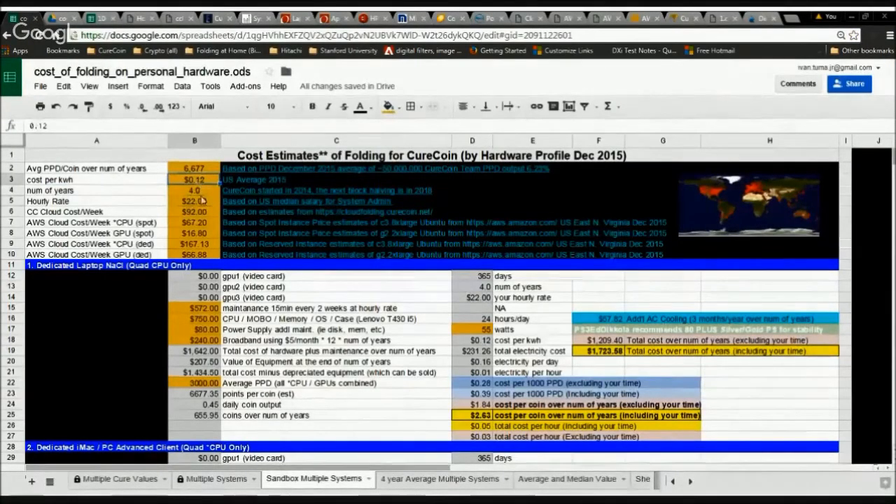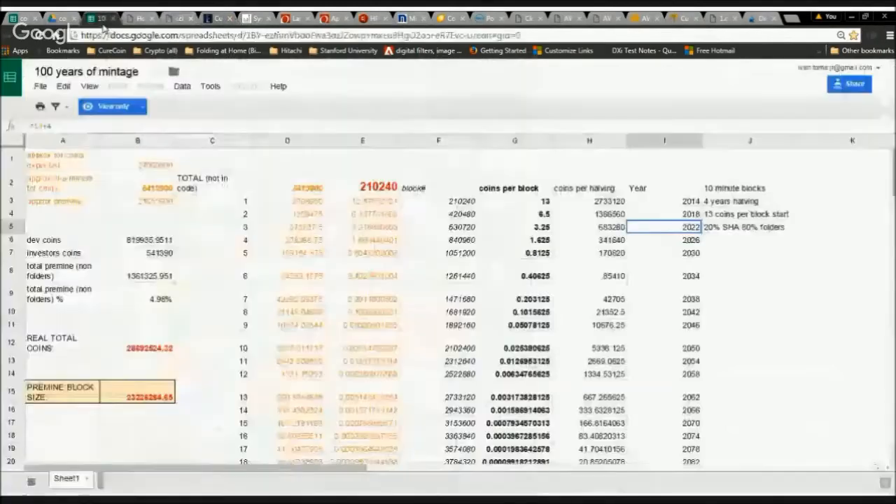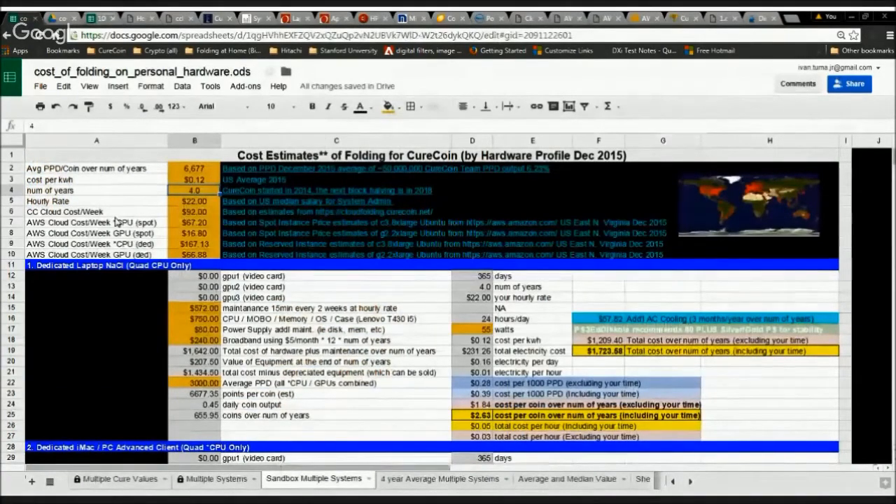The cost per kilowatt hour is a U.S. average of 12 cents. The number of years for this calculation is based off of block halving events, which happen in most cryptocurrencies. Our next one is scheduled for 2018. Over a span of 100 years, every four years there's a block halving event, which means there's half the coins available for miners. CureCoin started in 2014, then 2018, 2023, 2026, and so on — each time half the coins are available, inducing competition and scarcity, following a traditional precious metals mining model.